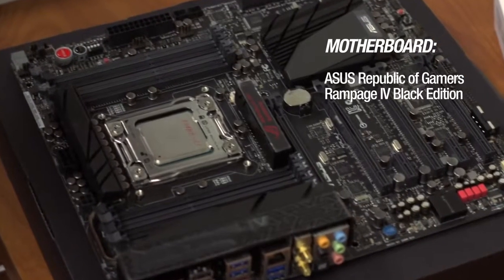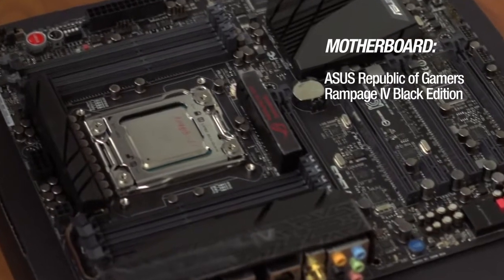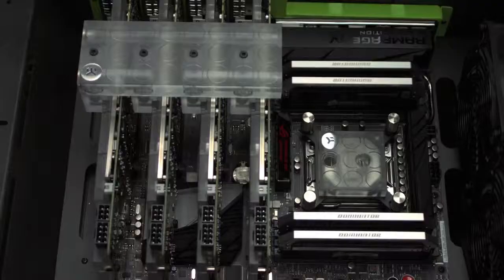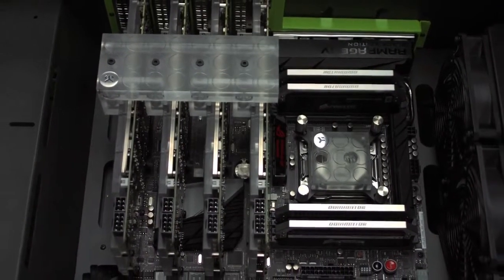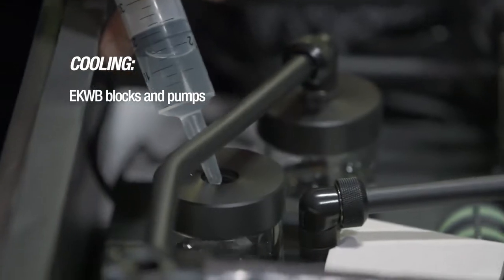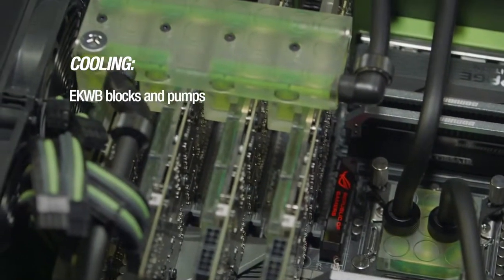Driving this system, we have the ASUS Republic of Gamers Rampage 4 Black Edition, an amazing motherboard with lots of performance and potential. It's a 2011 CPU socket, quad channel memory, fully loaded with features including four-way SLI capability and four PCI Express 16 slots. This motherboard has what it takes in the BIOS — all the features to make it easy to get the most out of our components. Overclocking generates a lot more heat, but luckily we have a premium EK water cooling setup that cools the processor and all four video cards.